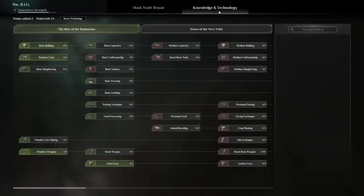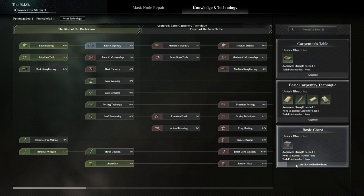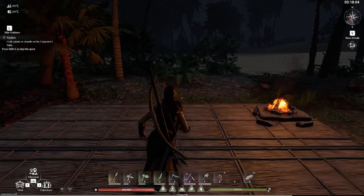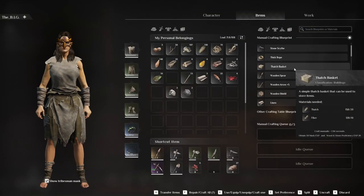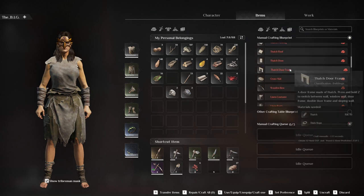First we've got to get in here and learn the carpentry bench. Carpentry table — we've got to learn this. Already 42 points. Basic carpentry, yes please. Basic gist, yes please, we're going to need that. We're going to need that because we are hoarders, so it's going to be needed.